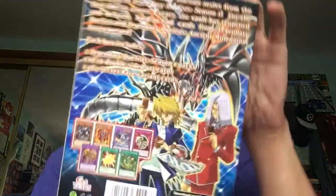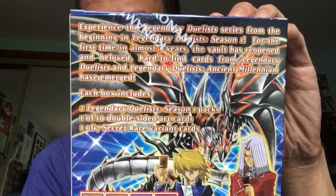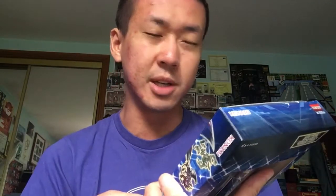I think there's 150 cards. Let me show you what the back looks like. It tells you all the text about the set. In a box it contains two Legendary Duelist Pack Season 1 packs, one of ten double-sided art cards — which you get randomly — so I need to collect all the artwork cards.